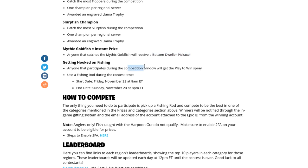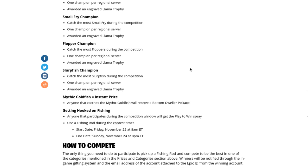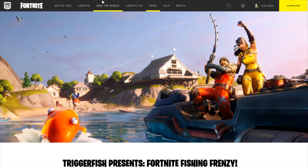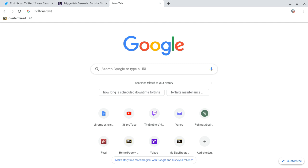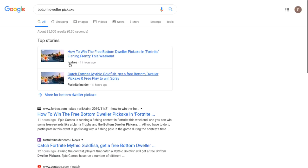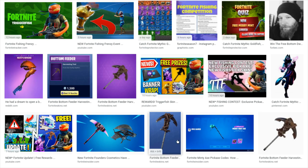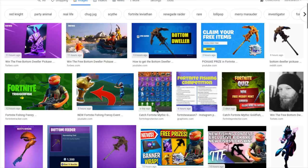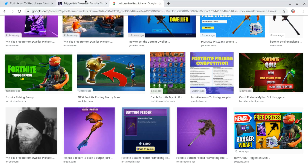That's how you get the pickaxe. Catch any fish during that time and you get the play-to-win spray — so why not? It's literally an umbrella spray, it's pretty dope. And then catch the Mythic Goldfish and you get the Bottom Dweller pickaxe. If I type in Bottom Dweller pickaxe to see what it looks like — that's the Bottom Feeder. I don't know if there are any pictures. Oh, it might be this one. I think that's iTinQ's YouTube channel. If that's what it really looks like, that's pretty dope. It's kind of like a trophy, and that spray in the bottom is like the play-to-win spray. So that's pretty much how you get the pickaxe and spray — mainly the pickaxe.